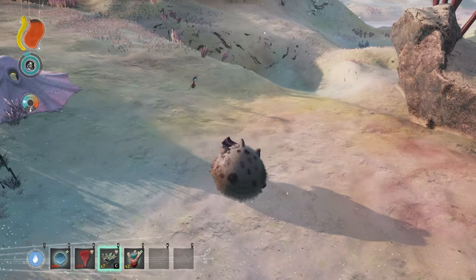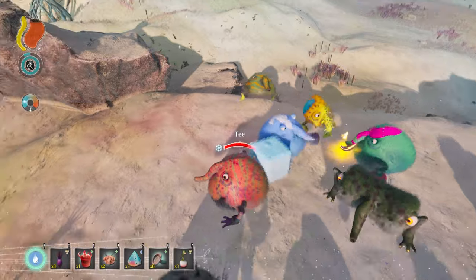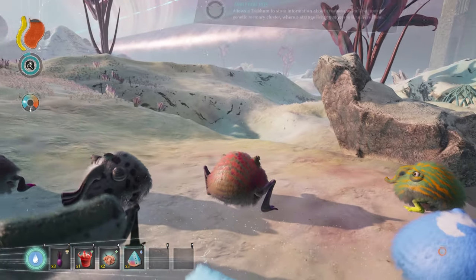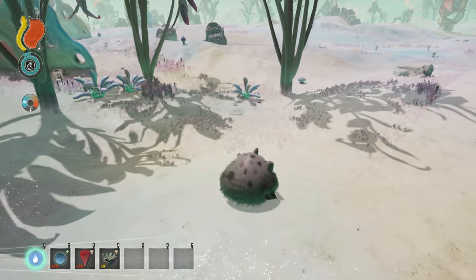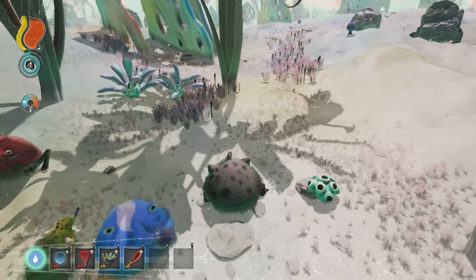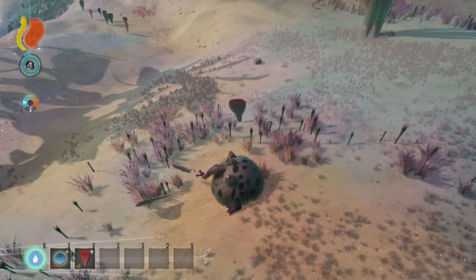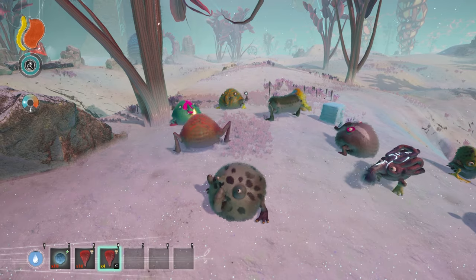The Ocular Orthopod is this weird insect with a huge eye that can be found in the tundra and corrupted plains biomes. When eaten, it gives 20 HP and the Analytical Eyes mutation. The Tundral Pod is this plant that grows quite commonly in the tundra with a lot of pods coming out of one base, and it gives 8 food when eaten. The Flat Mushroom is this flat red mushroom that grows out of the ground in small clusters throughout the tundra and gives 4 food when eaten.